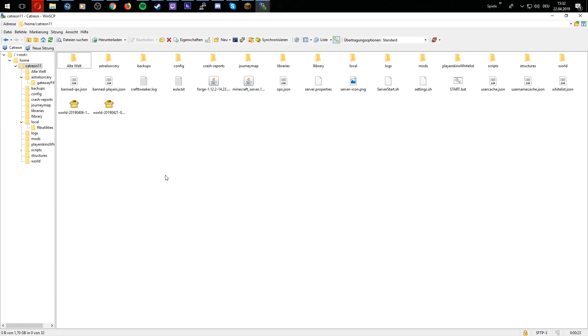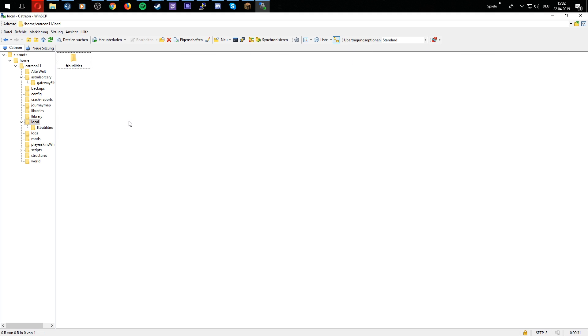So in my case, you have the Catrian 11th server here that I am currently on. And you will search for the local folder, the FTB Utilities folder. You can find here a neat little collection of text files and permission files you can use for your needs.